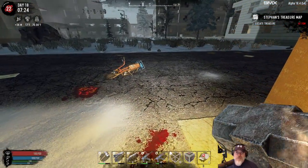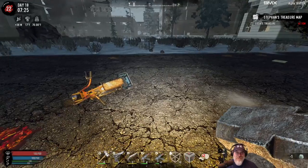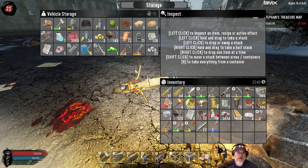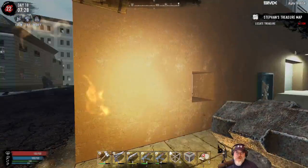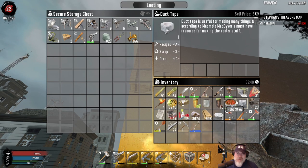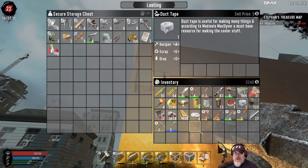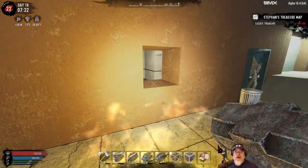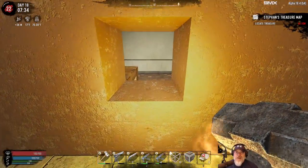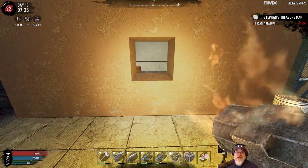We'll see if we can get some more of the schematics we need. I had to make another drop chest because I'd completely filled up my inventory, and the bike is full from the other drop chests too. We'll put a couple things in here that we don't need to take into the store. This is just going to be a quick time-lapse loot session so we can get through it quickly.